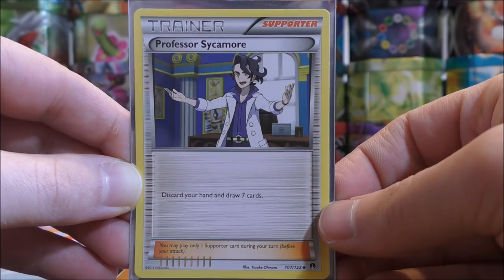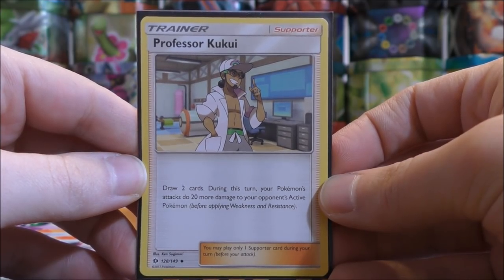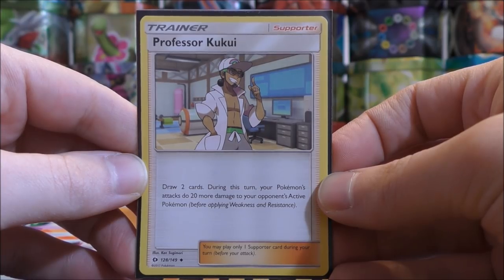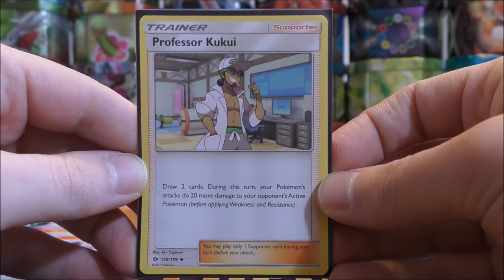Those are the two most popular supporter cards for drawing Pokemon cards. There are other trainer cards that allow you to draw cards, but those two are the most popular. The key difference between an item and a supporter: a supporter card you can only use once per turn, while you can use multiple item cards per turn. Another type of card to draw cards would be Professor Kukui, used in conjunction with a Choice Band Trainer when facing a GX or EX. It says: draw two cards; during this turn your Pokemon's attacks do 20 more damage to your opponent's active Pokemon. So it increases attack power and adds cards to your hand — it can make it much easier to knock out a GX card with over 200 HP in one or two moves.